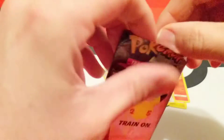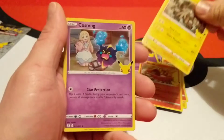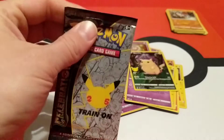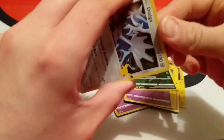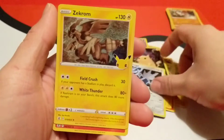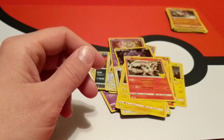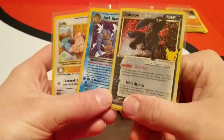Pack number five: got a code card, a Ho-Oh, a Zekrom, a Cosmog, and the Pikachu V. And now the last pack of this opening — as of recording this, I have no more Celebrations packs to open, not sure if I'll get any more. Dialga, Zekrom, Reshiram, and another Flying Pikachu V. So we did pull a few cards I didn't have yet: Umbreon, Klefki, and Dark Gyarados — all really nice cards.